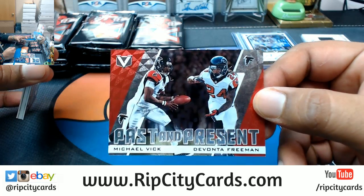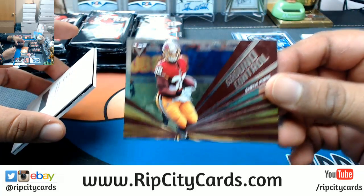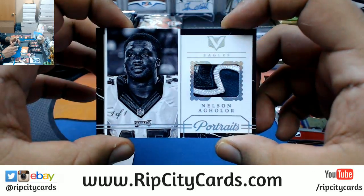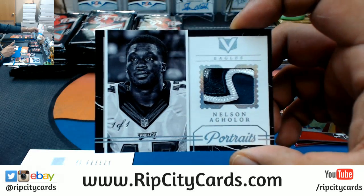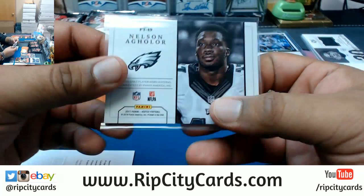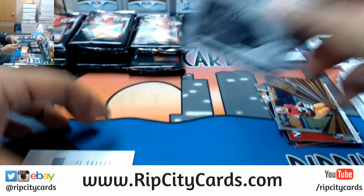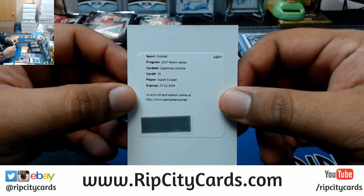Past and Present for the Falcons. Ground Control Semiperine Redskins. A 1-of-1 Eagles patch — got 4 colors on there, that's a pretty sweet little 1-of-1 mojo. There you go, Eagles. Got to top load that for sure. Redemption for Isaiah Crowell — Capstone Granite.